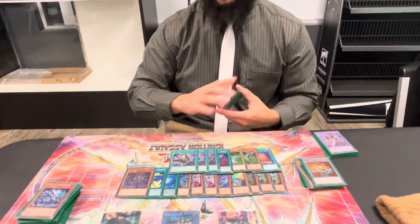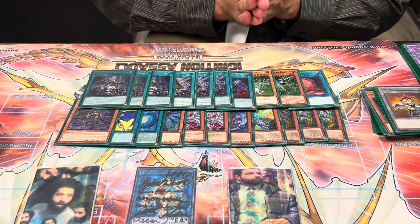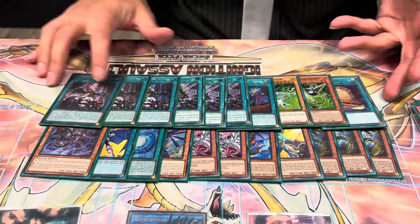We do have three Triple Tactics Talents in the main, and then three Forbidden Droplet as well. These cards are just really crazy this format. With the lack of Omni Negation, you can always use Talents to steal your opponent's Apollosa until people learn to stop making that on their end board. And then Droplet's just insane, unless you're under Shifter.